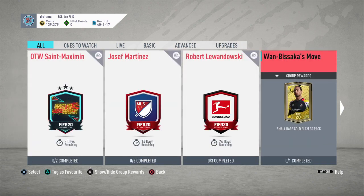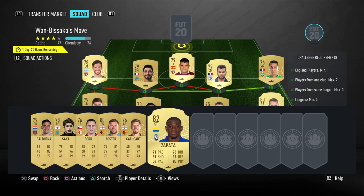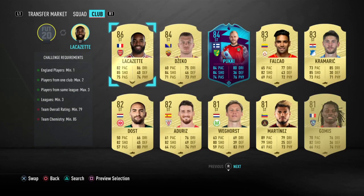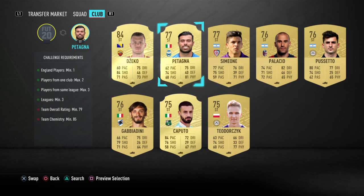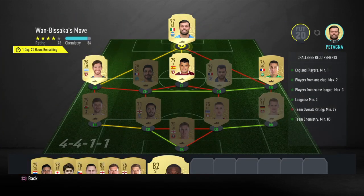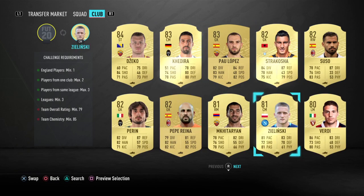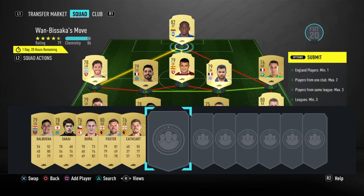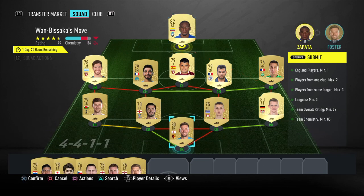Then we have Wan-Bissaka's move. This one I did go a little bit pricey on at first, but we can make adjustments. There's a lot of room for adjustment. I had an 82 up there and we can put a 78. Let's come off striker and see — 81 doesn't do it. We put back in this 80, go back up top.